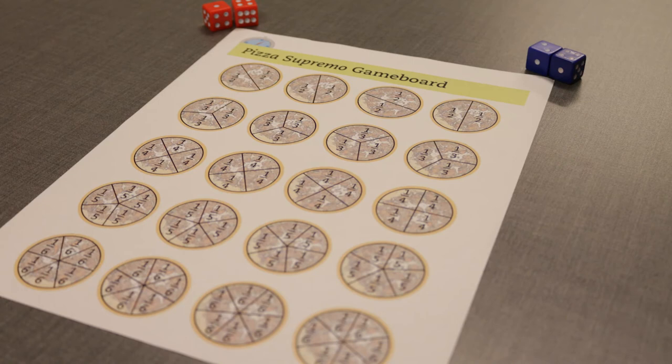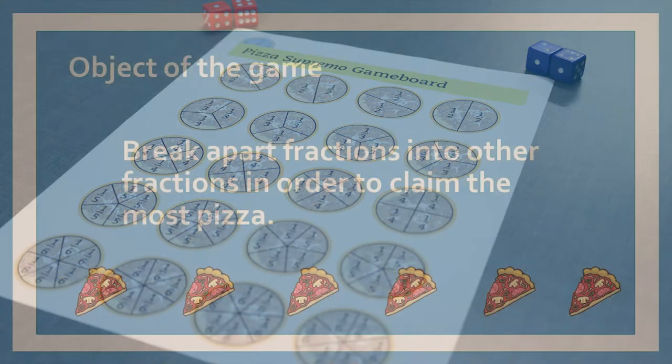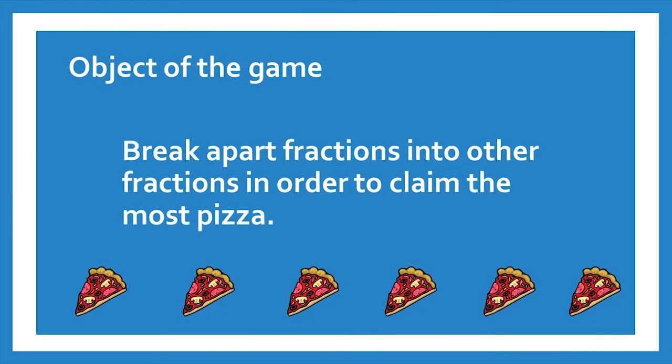Scrap paper can be used if a player needs help finding equivalent fractions. The object of this game is for players to understand how to break apart fractions in order to claim the most pieces of pizza.